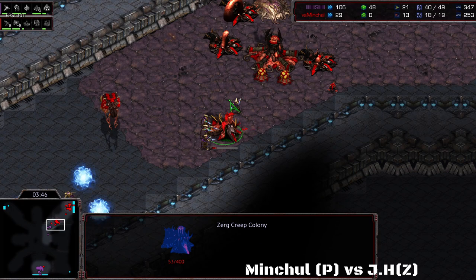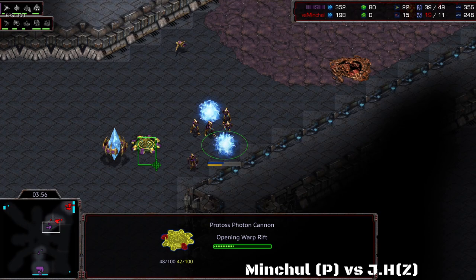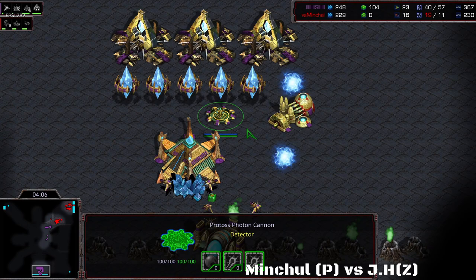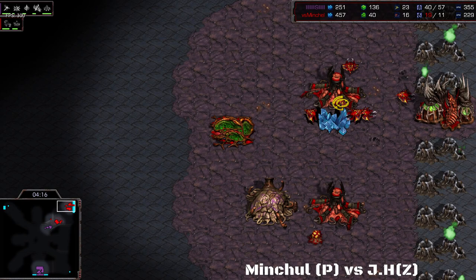He gets on top of the creep colony there in the front — this might cost him a couple of his zealots — but he wants to push those cannons forward. He lost two zealots but killed a creep colony, so it might be worth it. JH lost his Overlord too, as it flew over the cannon and died. He did scout the base, but is currently supply blocked waiting for two Overlords to spawn, which really slows him down. Now he has a lot of minerals and is forced to build another hatchery.